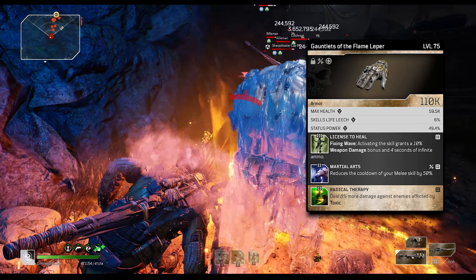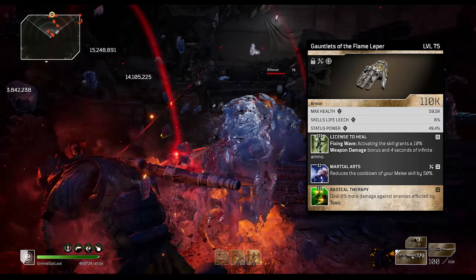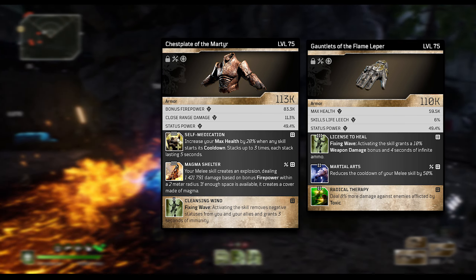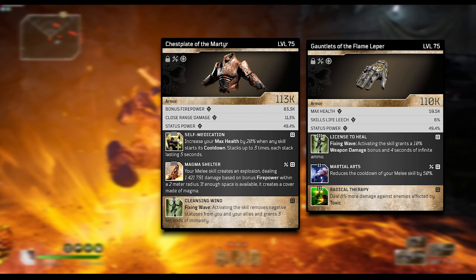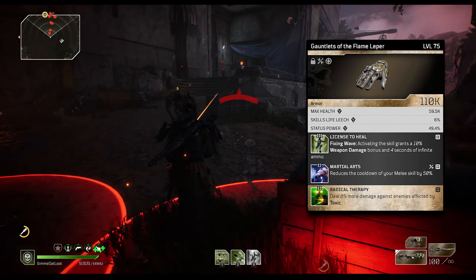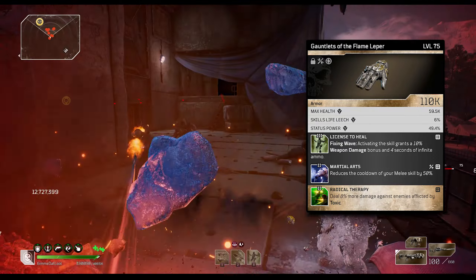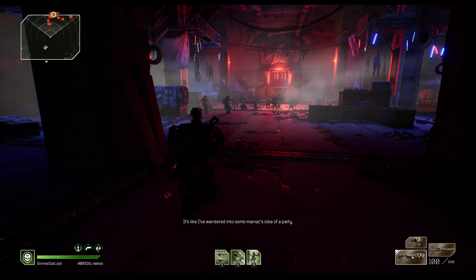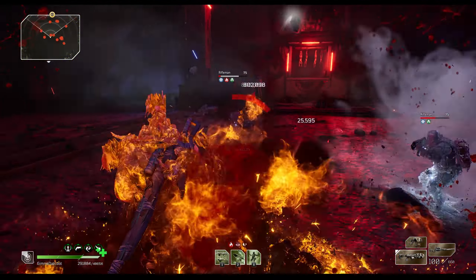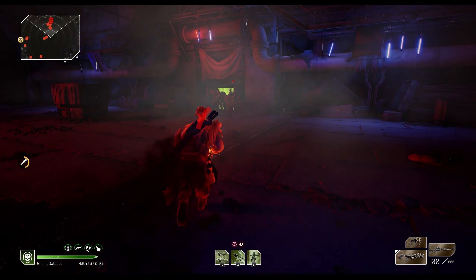The flame leper gloves come with license to heal, giving a 10% weapon damage boost that goes hand in hand with magma shelter on the chest piece, since magma shelter scales off firepower. I rolled martial arts in the second mod slot, which decreases your melee cooldown by 50% so you can attack quicker. We got radical therapy in the third slot — not ideal, I wish it was euthanizer, but it works. All of this stacks together with the gun's anomaly enhancement and death renome, feeding into magma shelter for a lot of damage.